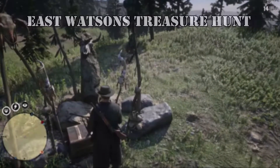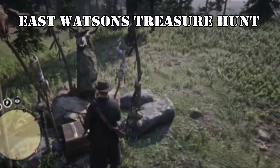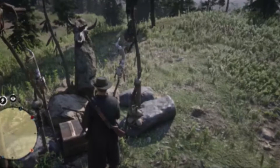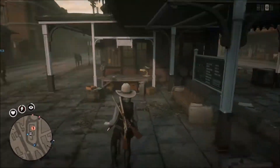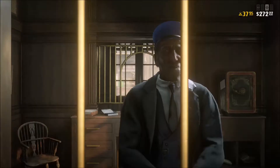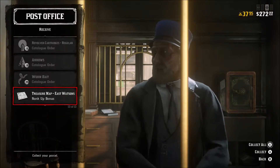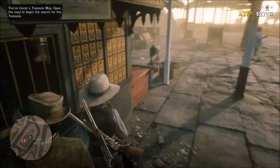Hey everybody, this is Special Agent 9 and the Black Water Bandits are back to bring you another video. We are going to go on the East Watson's Treasure Hunt today. You will get this treasure map when you hit level 55, and you can get it as usual at any post office or mail location.